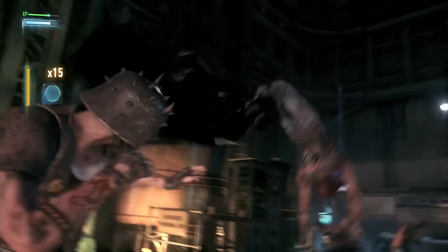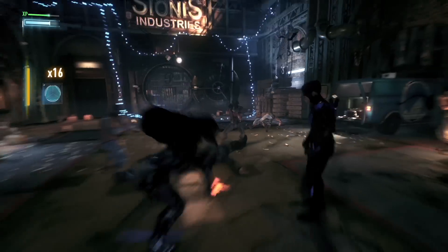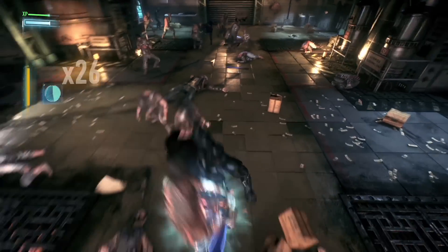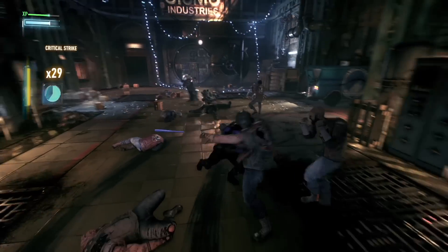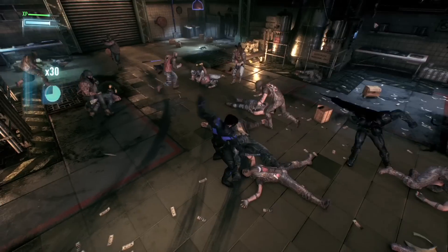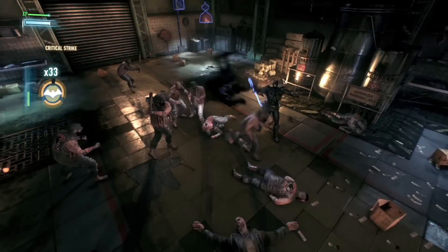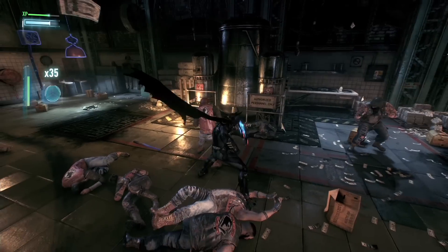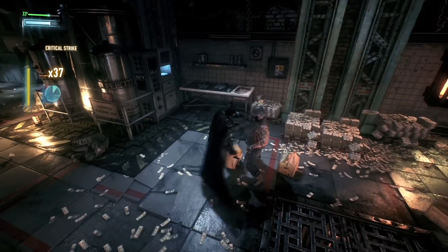The super combo takedown is one of those epic moments where both characters team up for a complete KO on that thug. If you build up your takedown meter by hitting the thugs, then when you've got enough charged up, you can execute that Dual Play takedown. We've also got weapons you can pick up off the ground, double and triple takedowns — Dual Play sits on top of all those pre-existing systems and they all integrate together seamlessly, which is always the goal of Free Flow Combat.